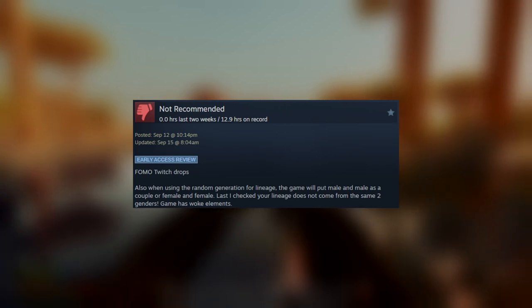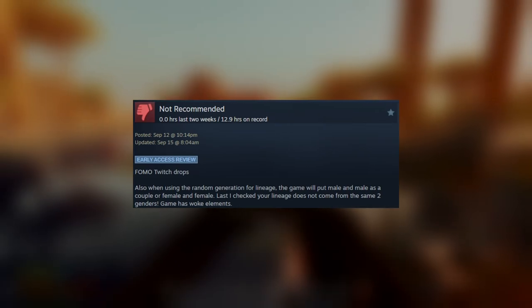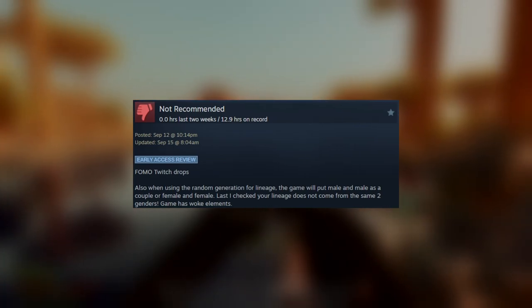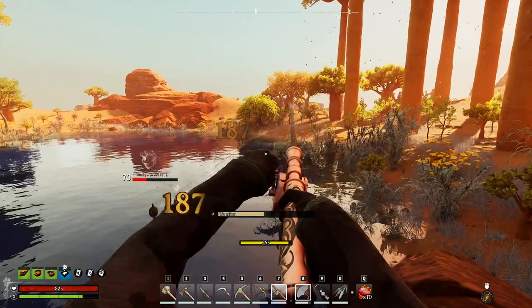FOMO Twitch drops. Also when using the random generation for lineage, the game will put male and male as a couple, or female and female. Last I checked, your lineage does not come from the same two genders. Game has woke elements.